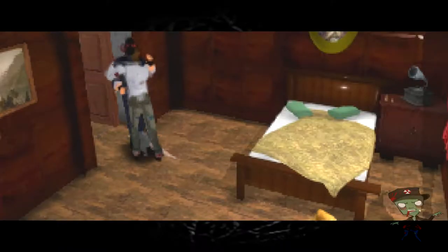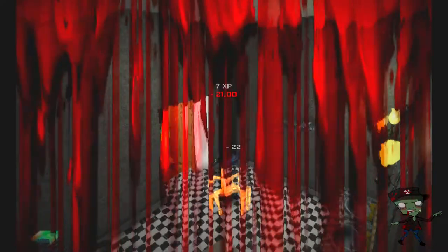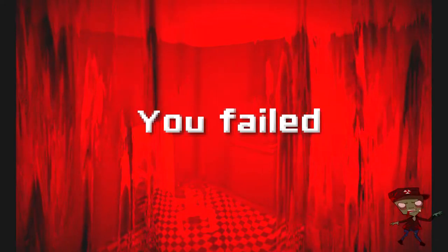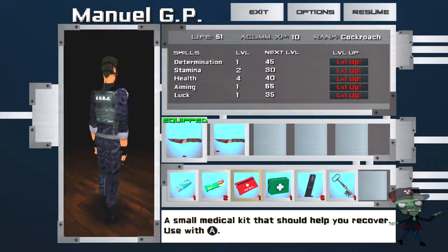Enemies include zombies, rats, birds, and the most annoying — these licker wannabes. This is where the game is going to get frustrating as all hell, because these little guys have no mercy and they will kill you faster than you could even think. And it's not because they're a hard enemy or a scary enemy — it's because the controls are kind of clunky and they're hard to shoot.